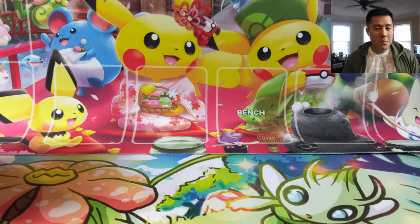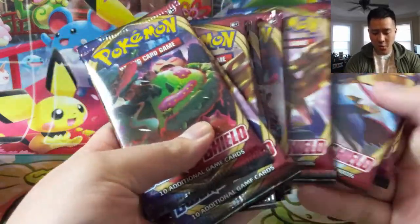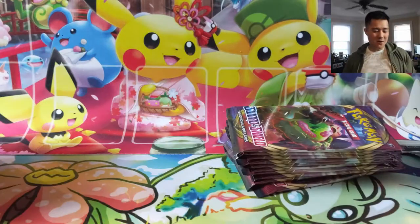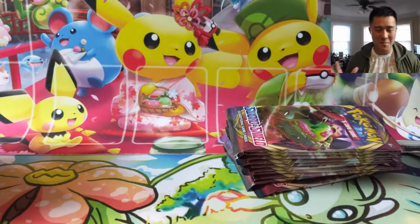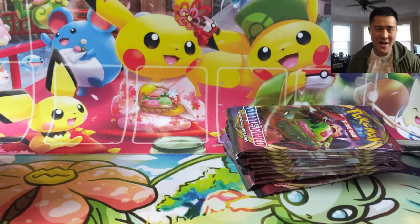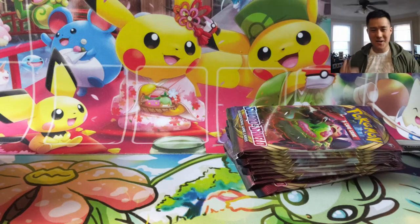Welcome back to another Pokemon opening, I'm Moana Turtle and today we are opening up 10 more packs of the new set Sword and Shield. So far I'm very much enjoying this set. We are looking for Marnie and Professor Magnolia, also known as Professor's Research.